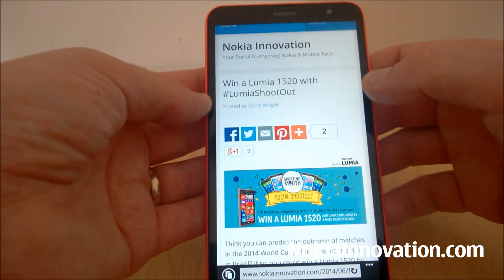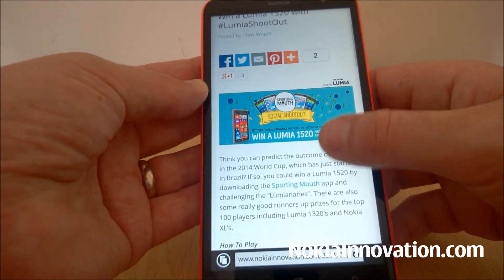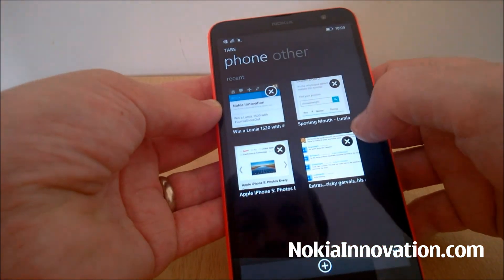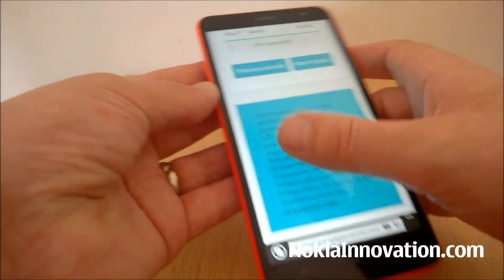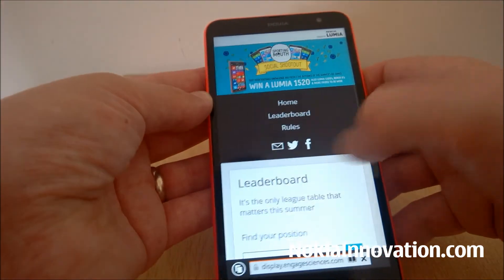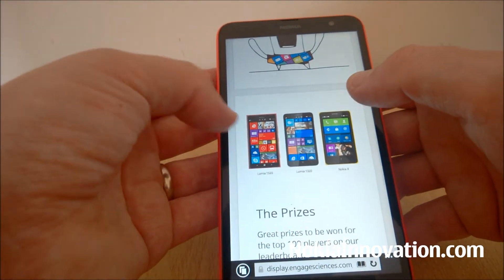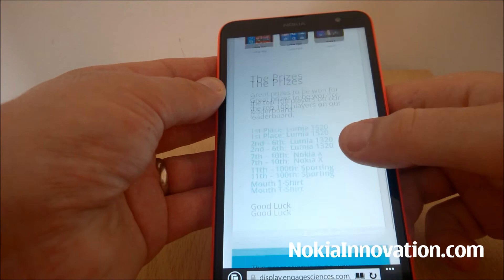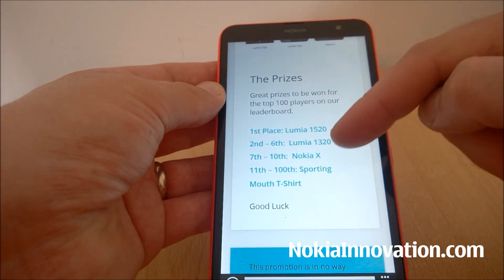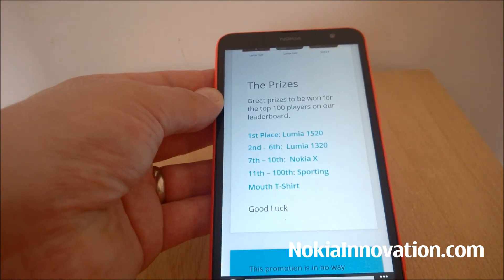Good luck if you take part. A Lumia 1520 as first prize, a 1320 as second prize. Going back to Facebook: 1st place gets a 1520, 2nd to 6th place get a 1320, 7th to 10th place get a Nokia X, and 11th to 100th place get a Sporting Mouth t-shirt.